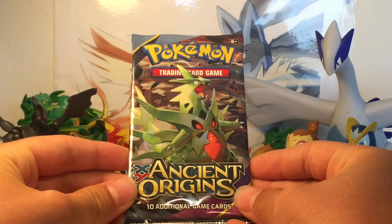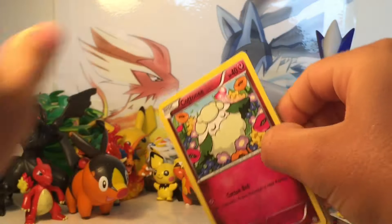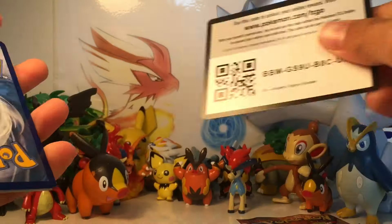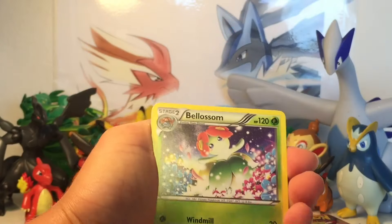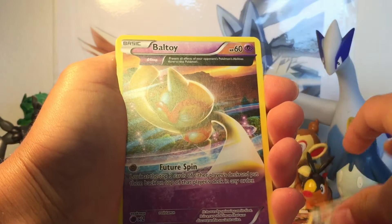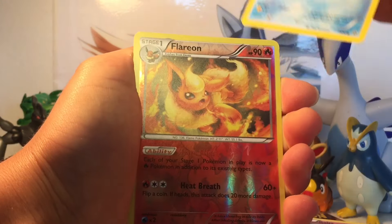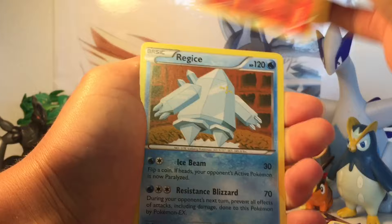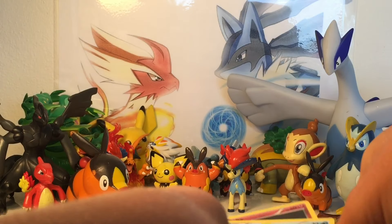First pack we start off with Ancient Origins. If you haven't seen the Ancient Origins booster box opening I did, definitely check that out — got some really really good cards in that. First card starts off with a Blossom, Faded Town, Whimsicott, Cottony, Belletoy, Ancient Trade, Rooper, Roltz, Magikarp. Reverse Holo is a Flareon, and the rare is a Regis — regular rare. That's all right.